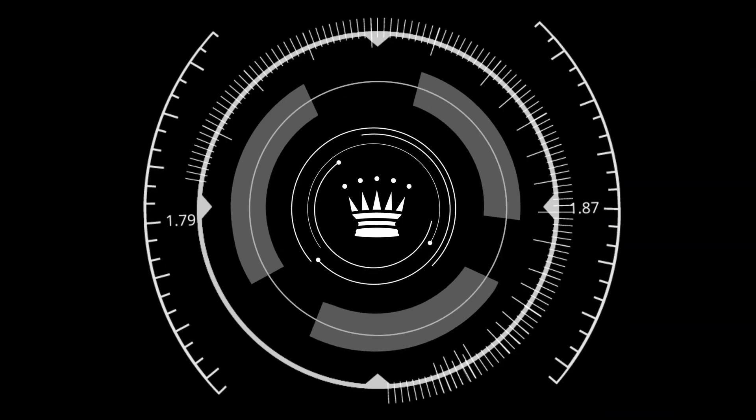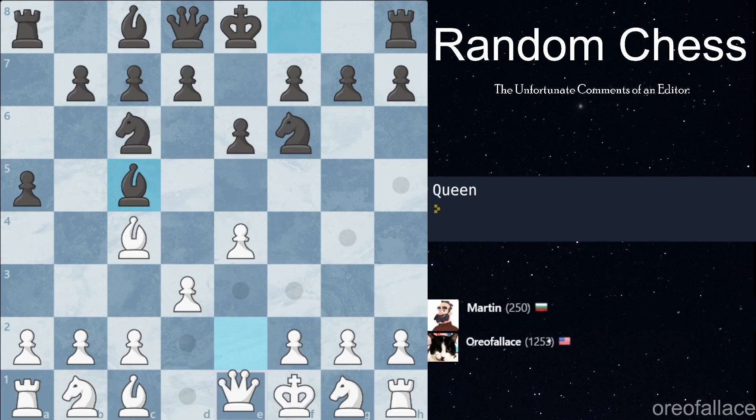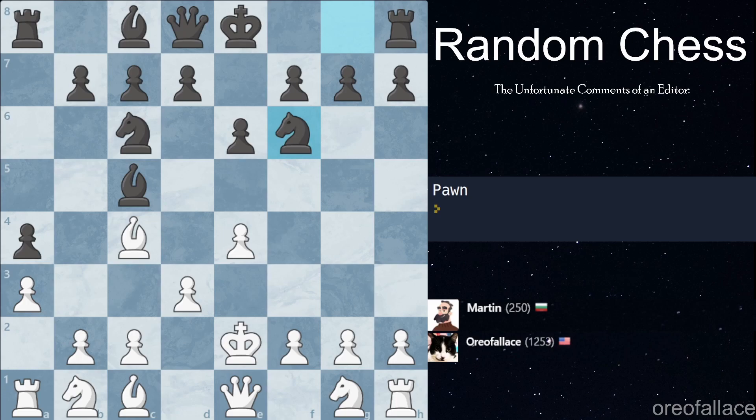We got a king move — we're gonna go King f1. We got another queen move, so what are we gonna do? We can go Queen e1. We have all our pawns on light squares so we can fight on the dark squares — we have some good dark square control. Martin undeveloped his knight, which is about as much as I'd expect from Martin. We got another king move so we're gonna have to move our king out to e2. Martin is just marching down the board with a5 and then a4.